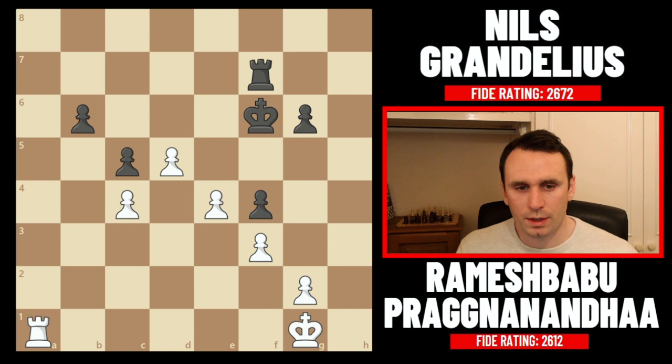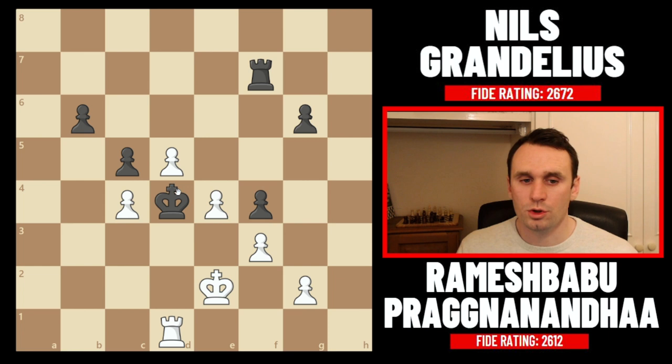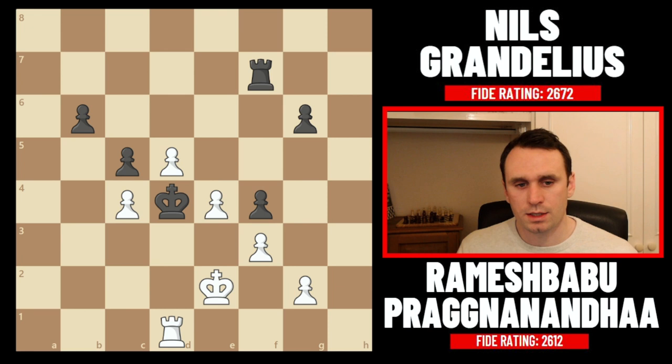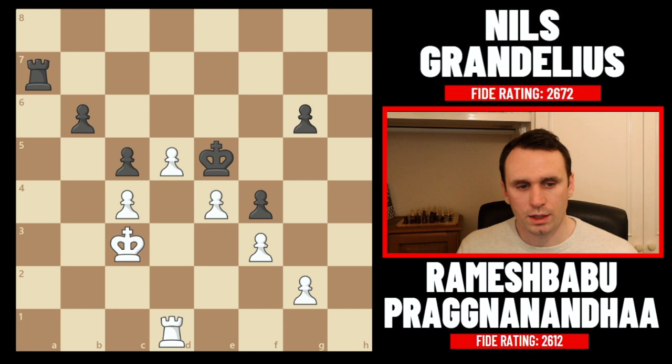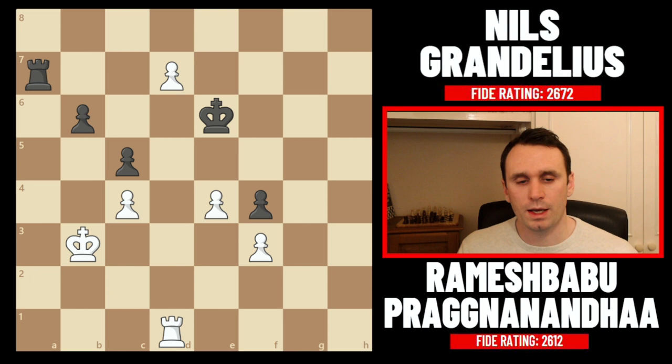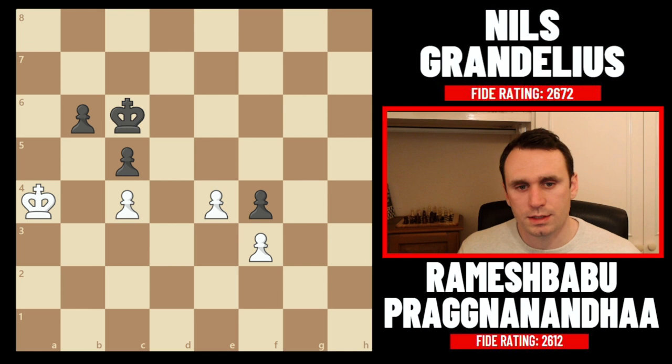He maybe thought he was getting counterplay against the passed pawn, but it isn't enough. After king d4, rook d1 check — you can't take the pawn or it's completely winning. If the rook blocks, e5 comes — game over. The king grovelled back to e5. Rook a1, king d4, another check, then king d3 stops the invasion and frees the rook. Black tries rook a7, but the white king comes across to the a-file. g5, king b3, g4, and pawn to d6 — completely winning. After the exchange on f3, the king came back to e6, but d7 was played anyway as Prag liquidates down. After king to c6, pawn to e5, Niels resigned.